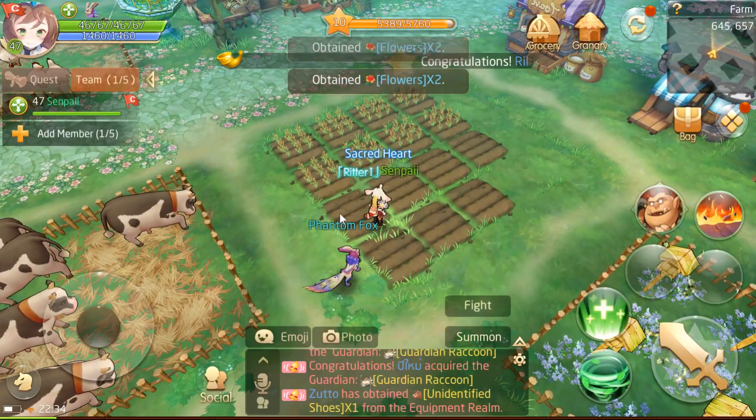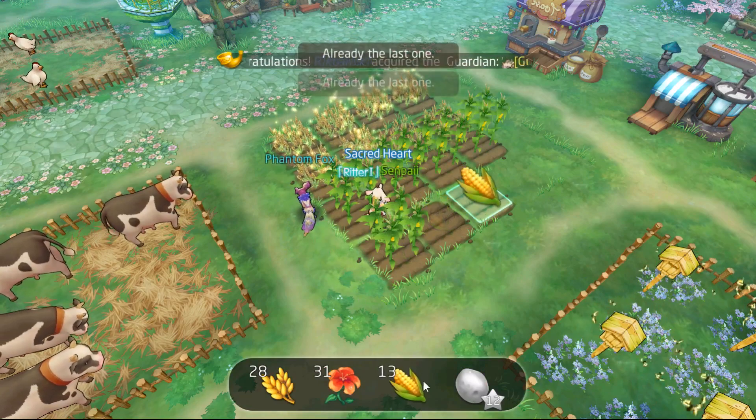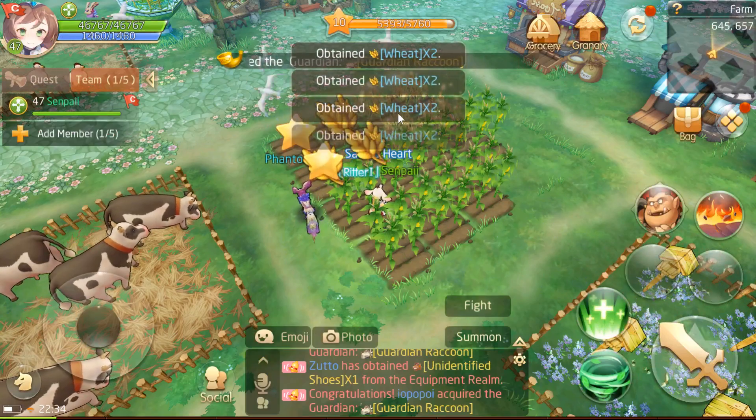Since we have a lot of flour, let's do one run of corn. The potato unlocks at level 12. And then right after 14 we unlock the fries.